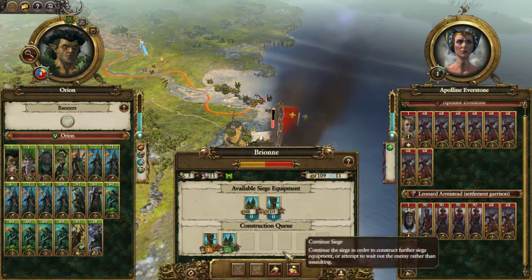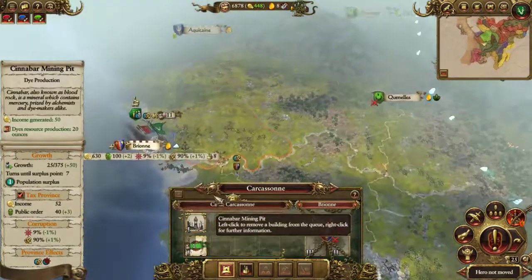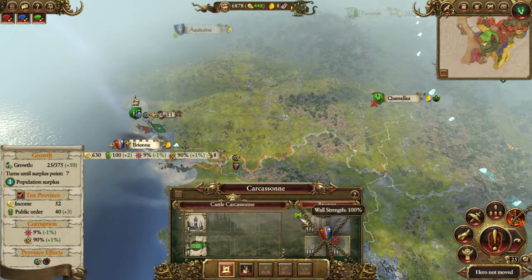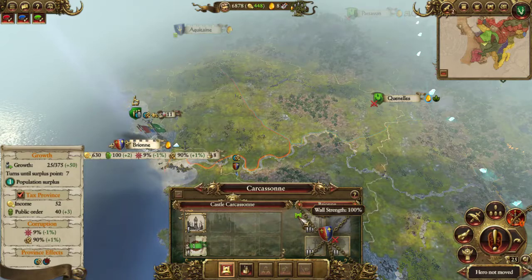Do you have any Siege attackers? No. If I wait two turns I'll have two Rams. You probably only need one Ram. Well I'll get them in two turns anyway, because I've got 11 build points - 10 for my Siege Tower and the remaining 12.